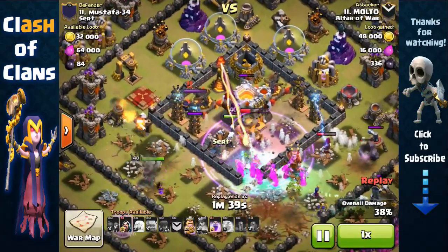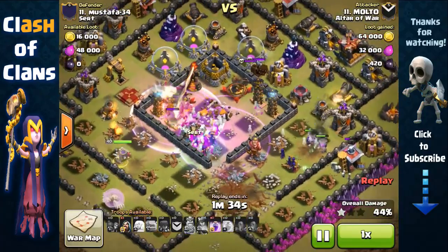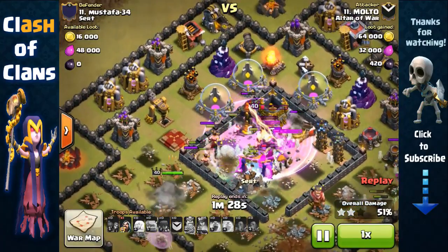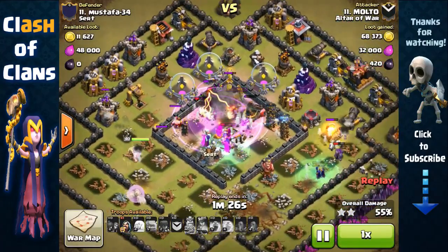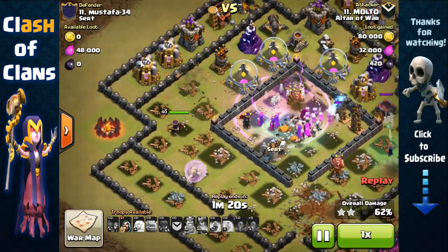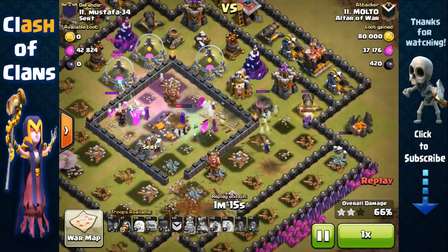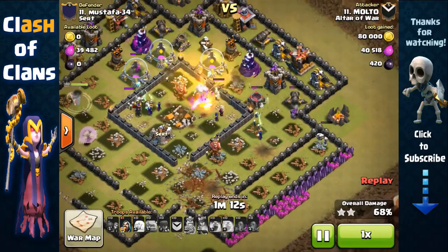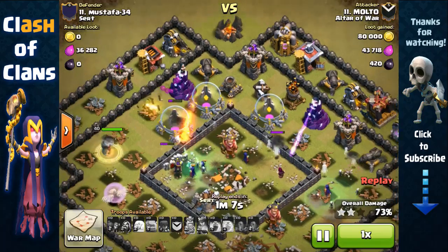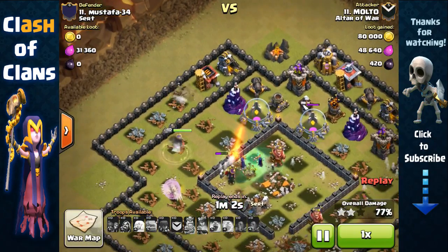Even though this base has two multi-infernos that are very effective against witches, Malto just has too many witches to overwhelm them with that many skeletons spawning. He totally destroyed the core. His level 40 queen with healers walks up top, and his golem and witches took out defenses on both sides. The witches and wizards are trapped in the core but they'll remove those structures, making it easier for the queen.